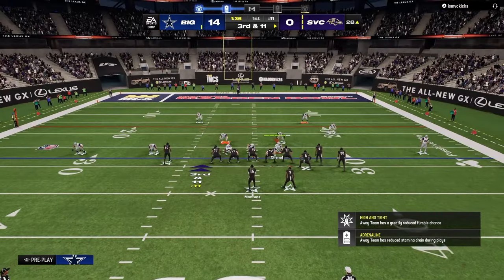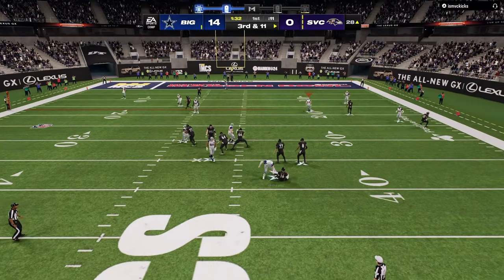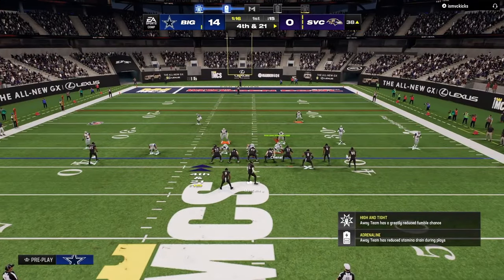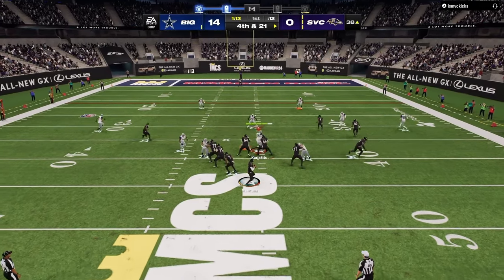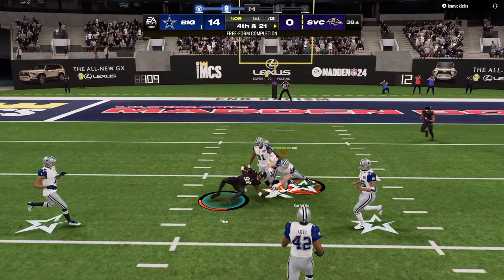Another really underrated aspect of Madden that a lot of people don't think about defensively is the playbook your opponent is running. The playbook your opponent is running is super important to be aware of — it can give you a lot of information about what is possible. The playbook they're running, the abilities they're running, the formation they're in all communicate different things.